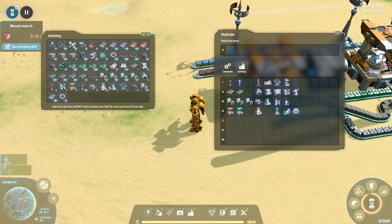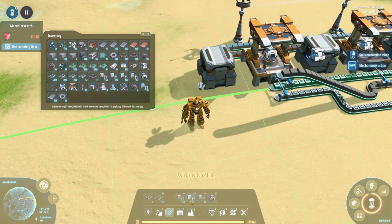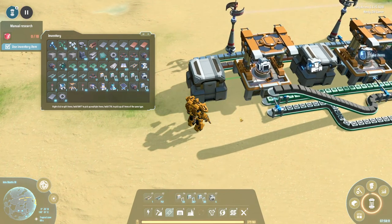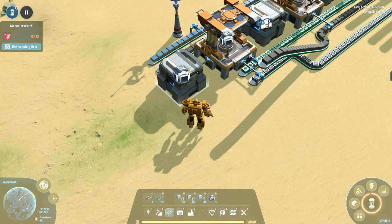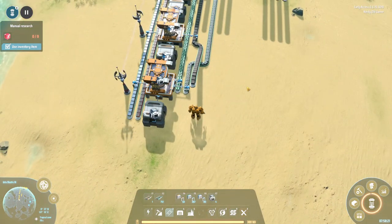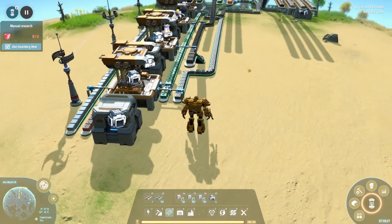Dismantle, storage there. We'll do two stacks of those. So that's splitters.